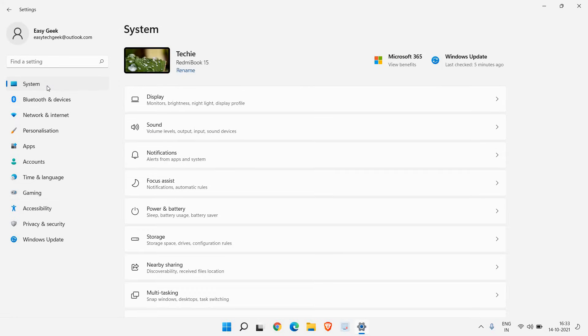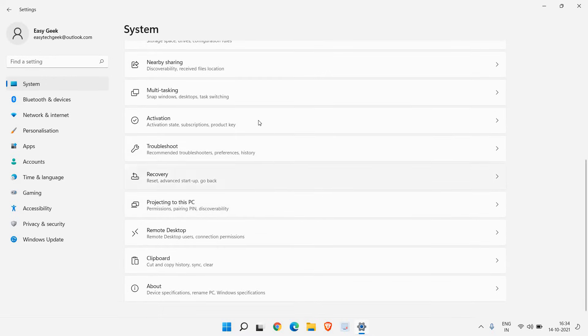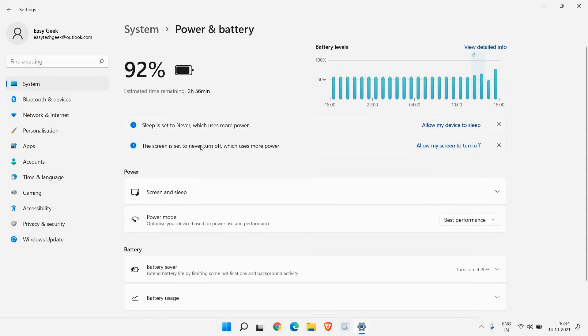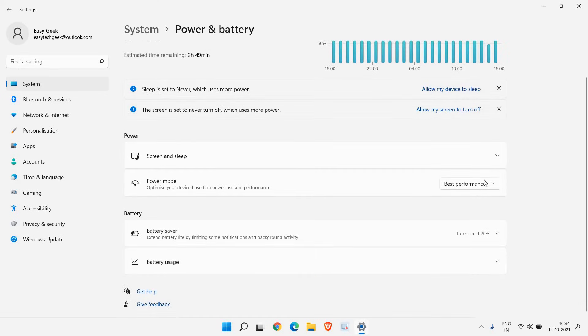On the left-hand side, go to System again and scroll down to find Power and Battery. Click on that and scroll down — on the right-hand side you will find Best Performance, Balanced, and Best Power Efficiency. If it is set to Best Power or Balanced, make sure you select Best Performance. Once done, close this window.